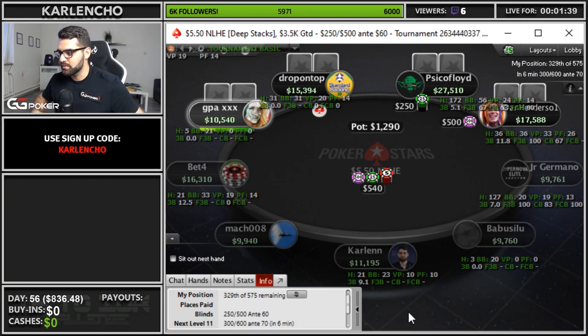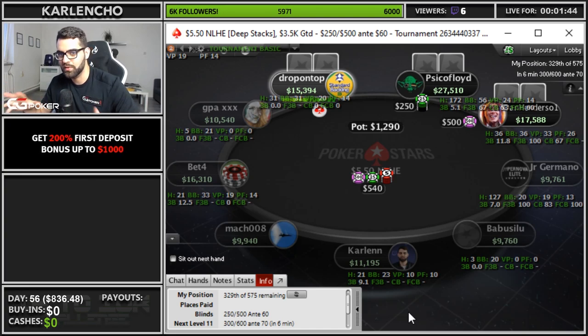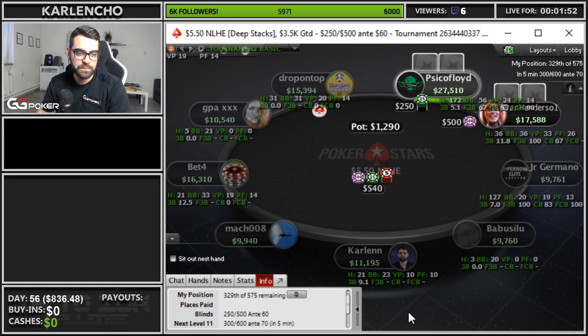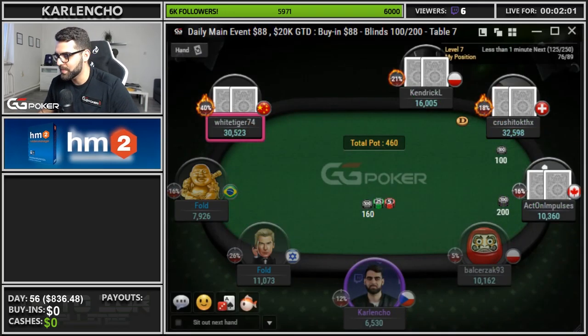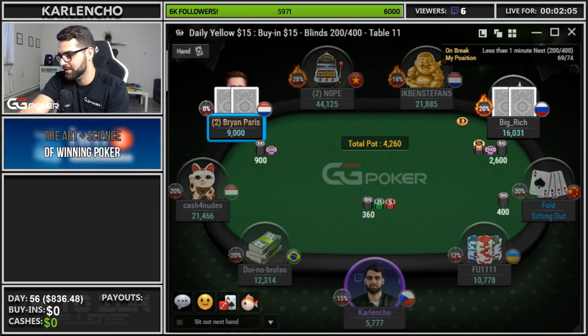So basically some $5.50s and some $11 buy-ins — volume won't be the highest. I decided on this approach for multiple reasons. I don't want to multi-table because I already know there will be some adjustments needed on the stream. I just wanted to take it easy with the volume tonight. We're also grinding on GG — I'm playing the daily main, the Daily Yellow $15, and I'll play all the bounty hunters later.